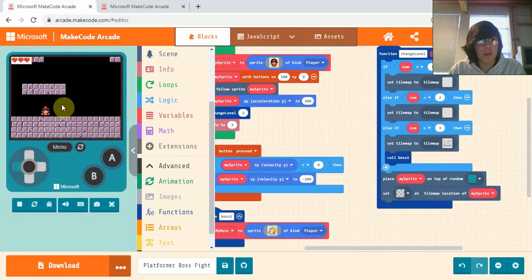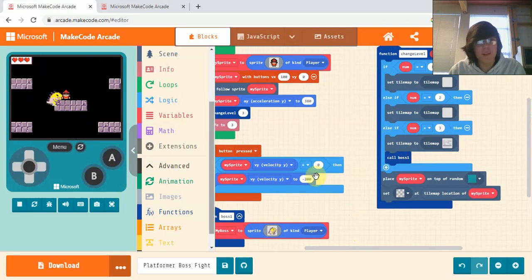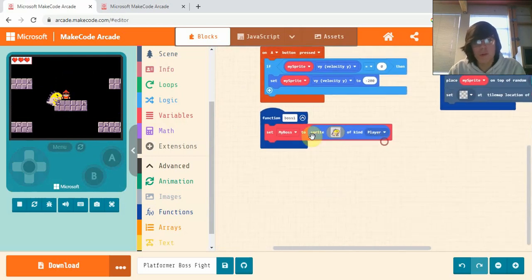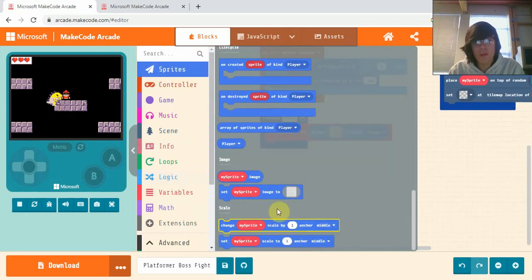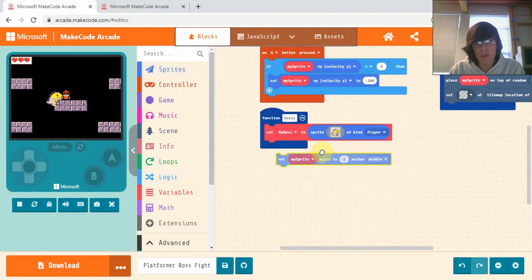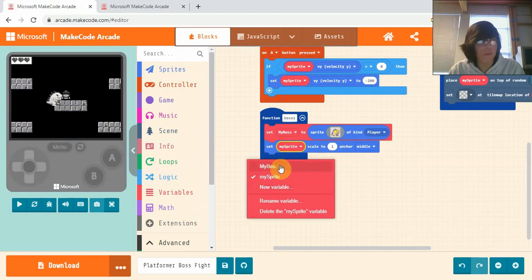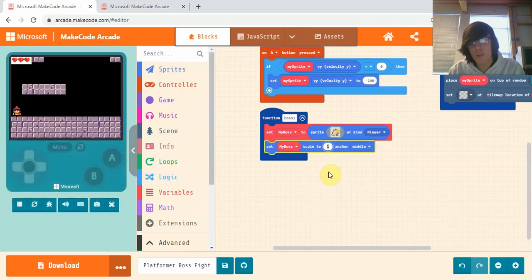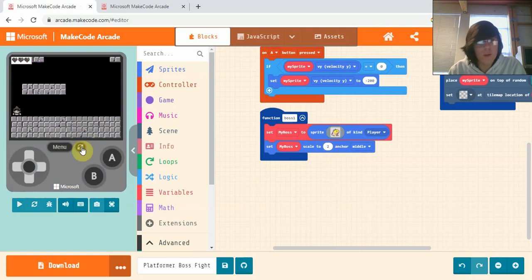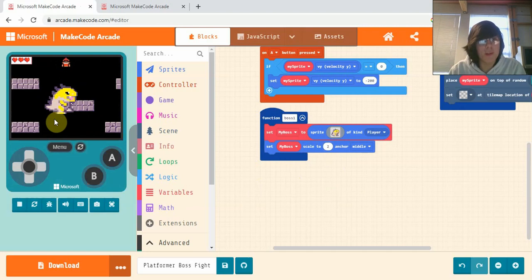You'll notice our boss is quite small — not very scary — so we're going to go into Sprites and scroll all the way to the bottom to get 'my sprite scale'. Put it underneath, change 'my sprite' to 'my boss', and double it in size by changing the scale from one to two. Now if we have a look, he's much bigger and much scarier!